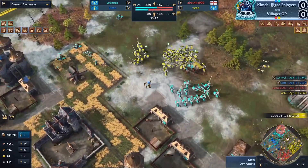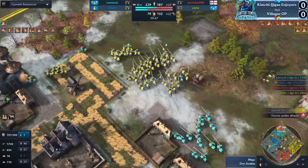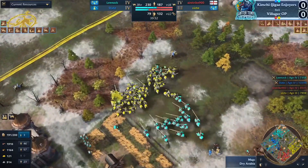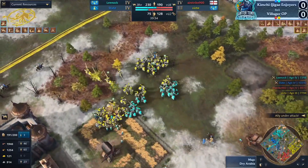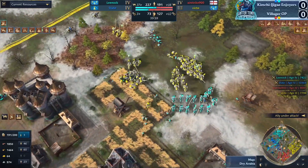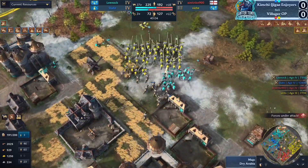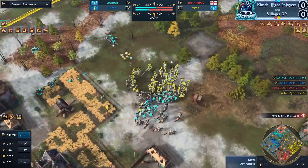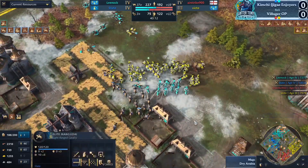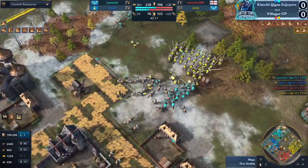He's going to camp on the trade post — there's no alternative trading post, so by camping it he shuts down trade completely. Those 37 traders the Kimchi Enjoyers have would basically vanish. The Mangudai — that's the switch I was really waiting for. Mongol Mangudai are so good against knights, especially once they get to elite. State is in Imperial Age as well, so these units are going to come in for all that damage.